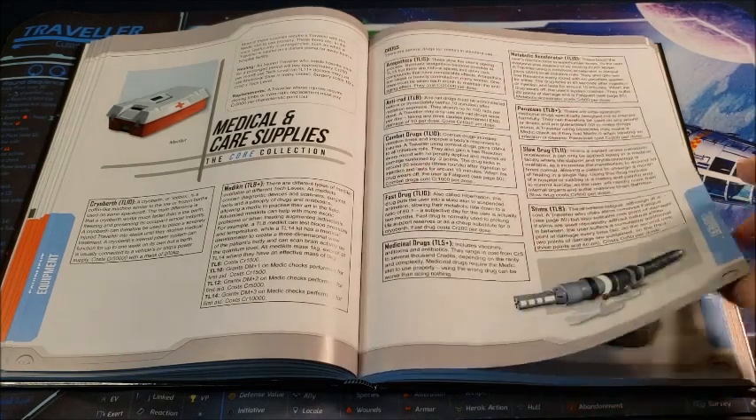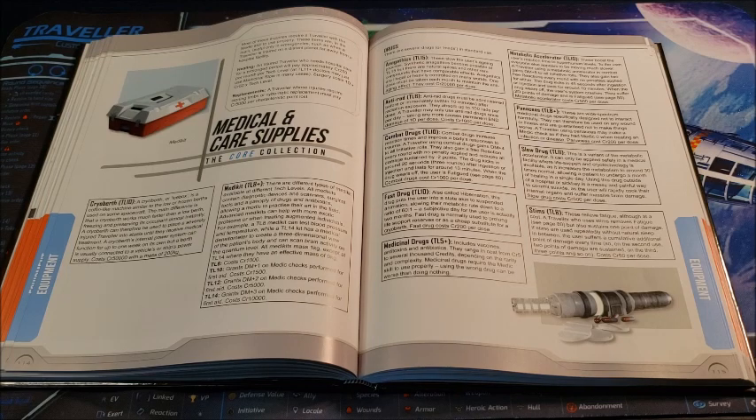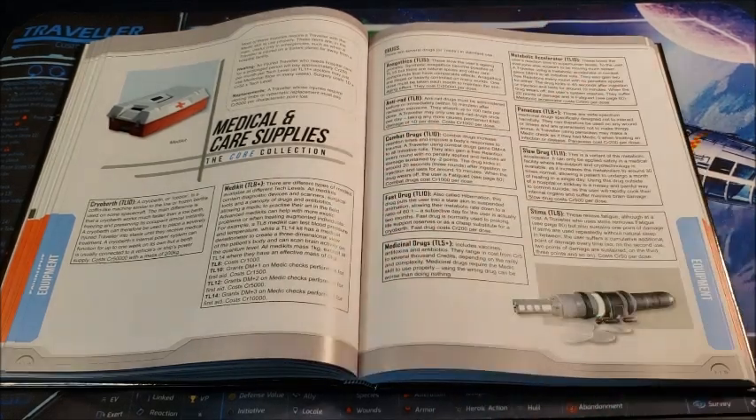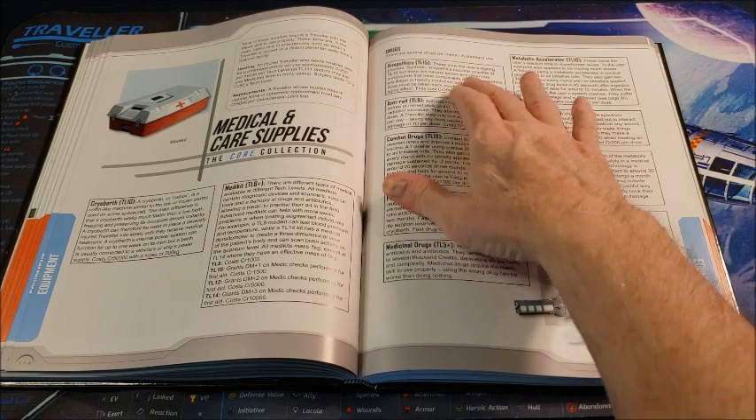Now we're going to take a look at the pharmacopoeia available in Traveler — there's only one page, but it's a pretty good one. First: anagathics, starting at tech level 15. They slow the aging process — it can be a natural anagathic like the spice in Dune, or a manufactured compound. Anagathics are illegal and heavily controlled on many worlds. One dose must be taken per month to get the anti-aging effect, at 20,000 credits per dose — so you're into a habit of 20,000 credits a month to stave off old age. In Clement Sector 3rd Edition they have an excellent way of extending life through genetic manipulation, making anagathics much less important.